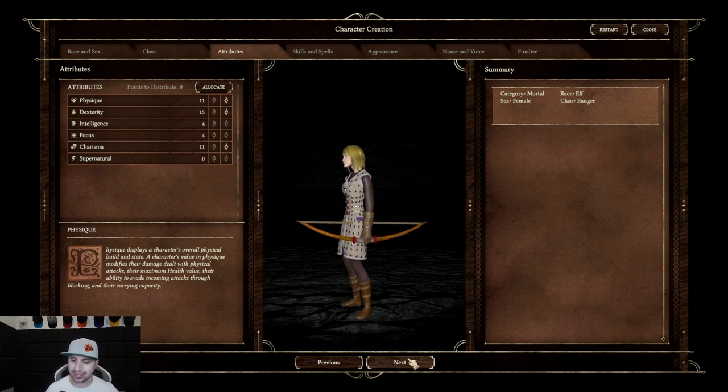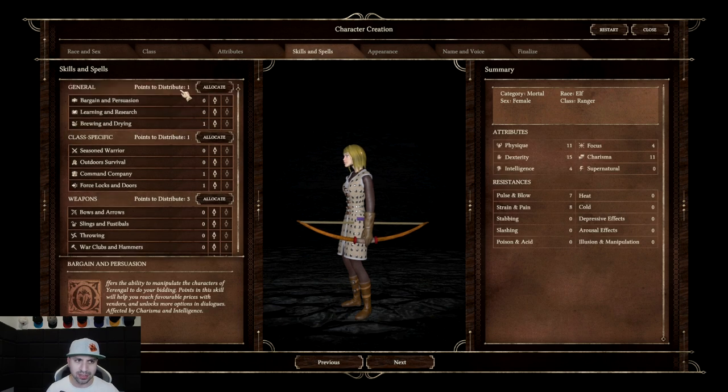We are moving to skills and spells. On skills and spells you have general, where you have one point to allocate; class specific, where you have one point to allocate; and weapons, where you have three points to allocate. I'm going to start at weapons because we want bows and arrows — we're going to put all points into bows and arrows. Under class specific you only get one point: you get seasoned warriors, outdoor survival, command company, and force locks and doors. I think I want outdoor survival — the character becomes more capable of fending off themselves and their allies in the wilderness, increases health regen while resting in outdoor locations for all party members.